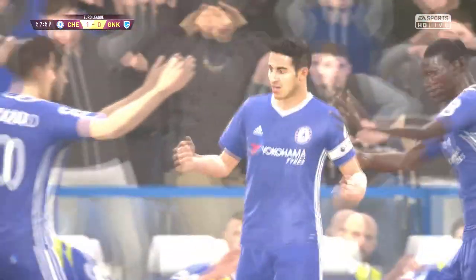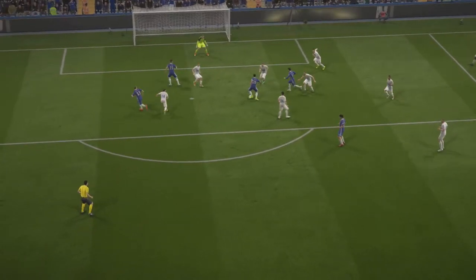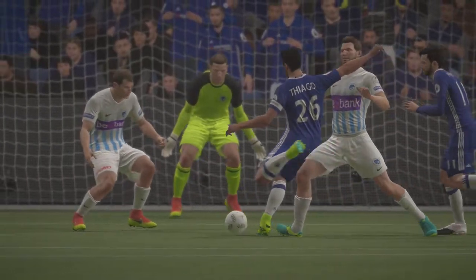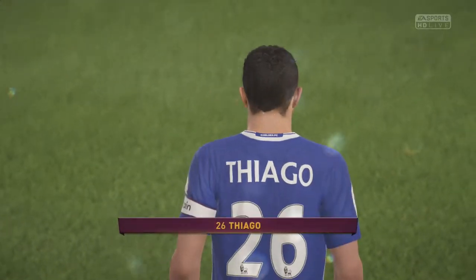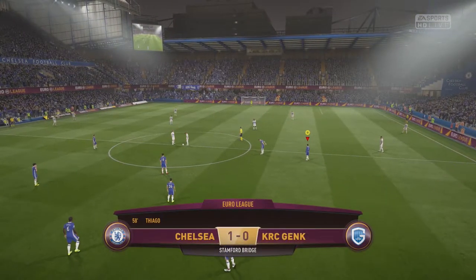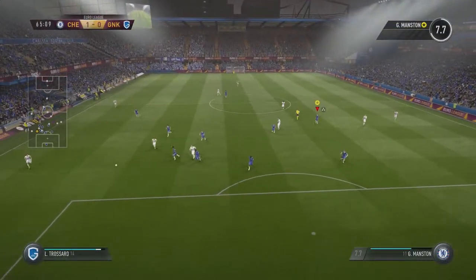Thiago scores his goal — he came on as a substitute just now and that's the first real thing he's done in this game. Pass from Manson, one touch with his left foot into the bottom left-hand corner — what a goal, what a start just coming on off the bench. He's shown the manager why he should be starting. That's his second Europa League goal of the campaign, doing really well seeing as he hasn't been starting many games. Good assist for Manson as well, putting himself top of the assist table.